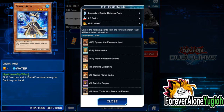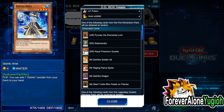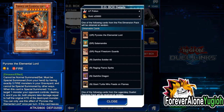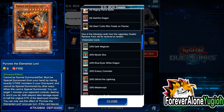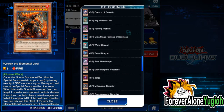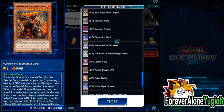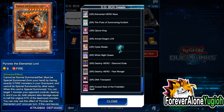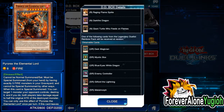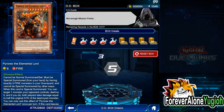One of the falling cards from the fire dimension pack will be obtained at random. This is very nice because I didn't get to play the previous tower. I really want Fire Royal Storm Guards — I think it has potential for the future. Also Pyrorex the Elemental Lord would be cool to have for collections. You can also get cards from Legendary Duelists packs and the GX one as well, so both DM and GX. All items in the DD box will be restored either by obtaining the items or resetting.